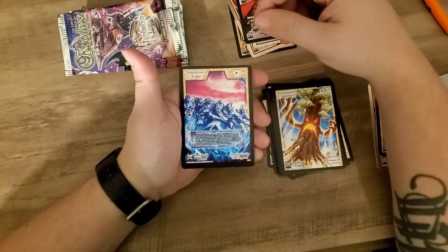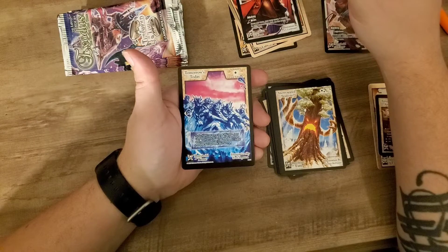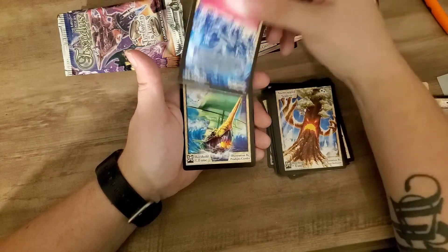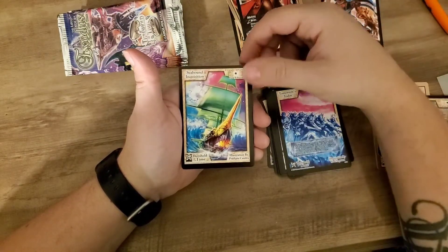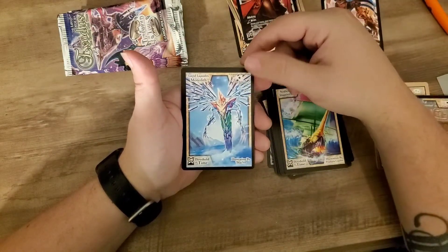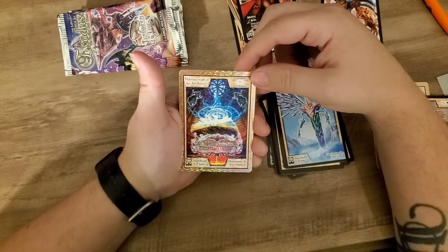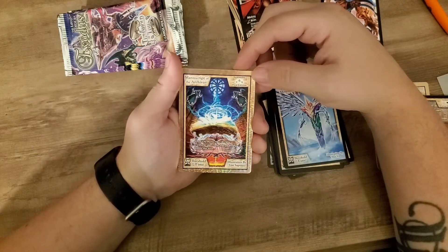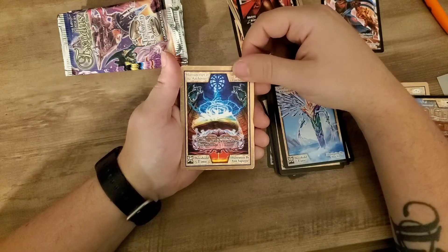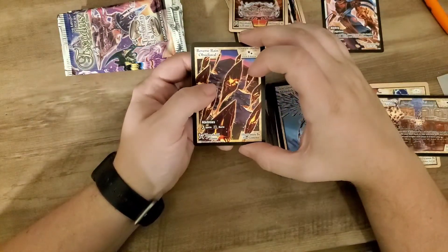Pack five: Tomorrow's Today — if you froze two or more cards this turn, your common creatures receive one less damage and your uncommon creatures deal one more damage during battle this turn. Another boat: Seabound Inquisition — I like this one, it's pretty. Monolith, and a foil rare: Manuscript of the Archivist — pay one life point, your archive creatures don't lose energy during battle this turn. That's pretty cool.